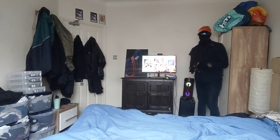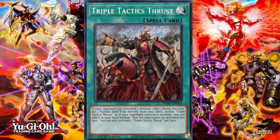Now let's talk about another Triple Tactics card that came out this year in Photon Hypernova: Triple Tactics Thrust. I mentioned this card in the core set video, but let's analyze it a bit deeper. Its effect reads: if your opponent has activated a monster effect during this turn, set one normal spell or trap directly from your deck, except Triple Tactics Thrust — or if your opponent controls a monster, you can add it to your hand instead. That set card cannot be activated this turn. You can only activate one Triple Tactics Thrust per turn.